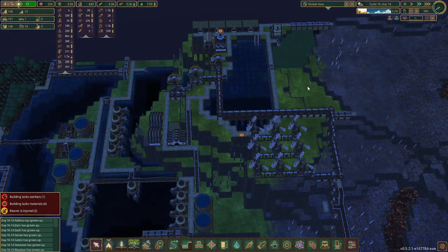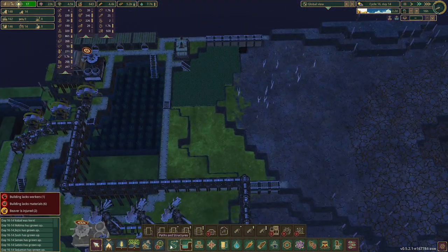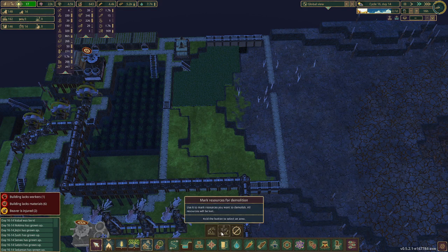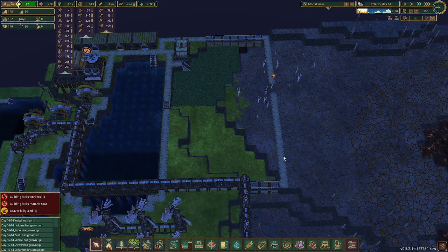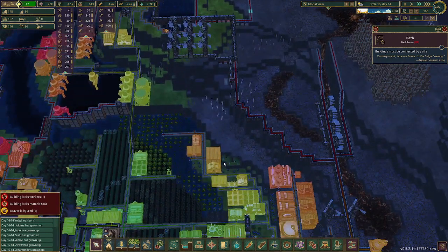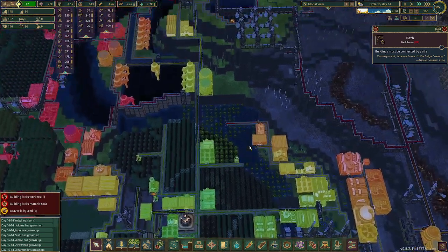We can't fix it there, but we have room up here. We wanted to fix that. We can connect this path up, maybe just come straight — wow, it's straight — and then get rid of this tree of course. Perfect. We are way out here now.